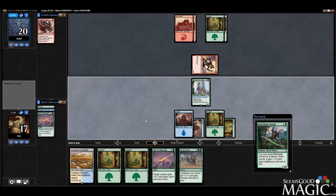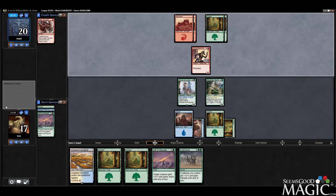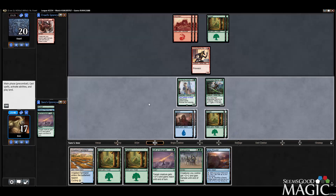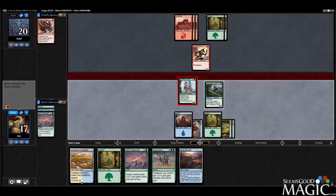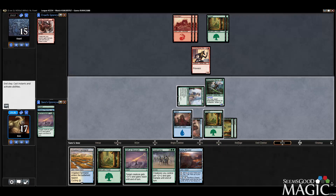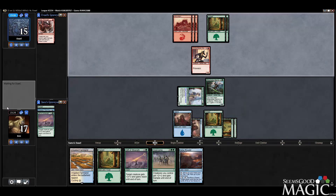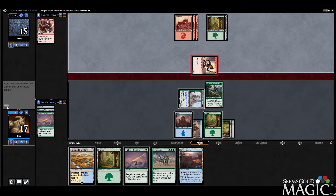So we'll play our Bitterblade Warrior. I could Gift of Strength it to attack with Ronus, but that doesn't seem all that necessary. I think we'll just pump our Bitterblade Warrior and attack with Ronus. Could have attacked with the Warrior too to leave up the Gift of Strength, but I'd rather use it as protection since we're kind of handily winning this race. I'd rather they have no open mana and not six cards in hand, and do it a little more safely.